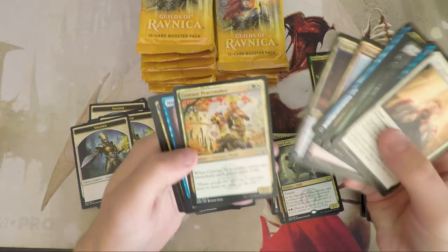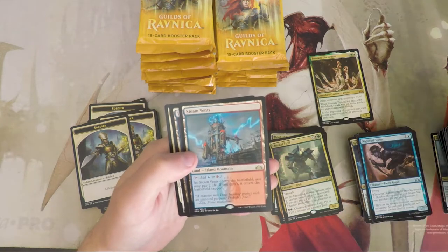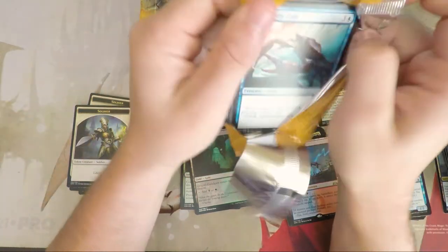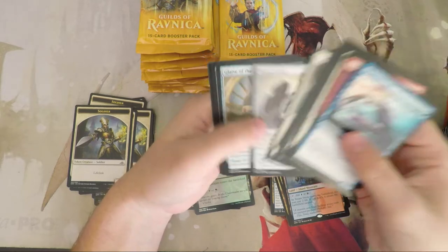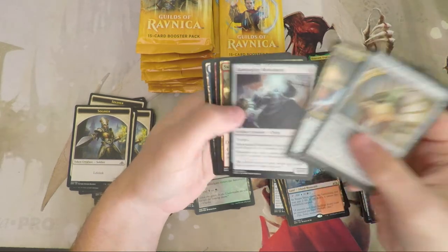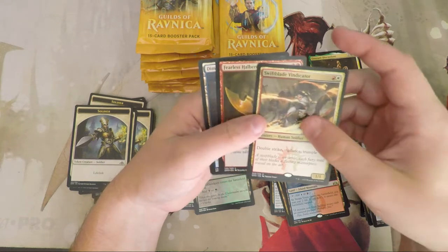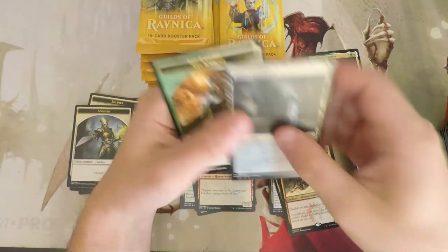There are a number of other decks we've been looking at. Will has his own homebrew — oh, Steam Vents! I was wondering if we'd hit a shock land; we only got one in our previous box, which seemed weird. Will has a homebrew for a Dimir build he's supposed to send me today. If it's sweet I'll do a deck tech on it. Also pulled Swift Blade Vindicator and a Fearless Halberdier.